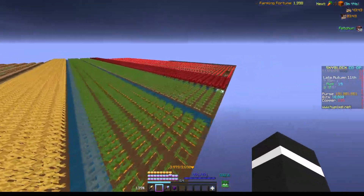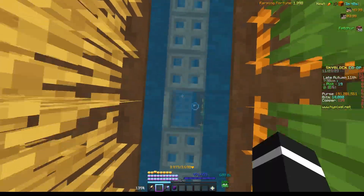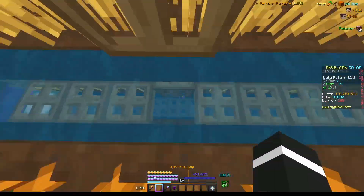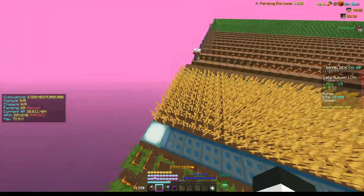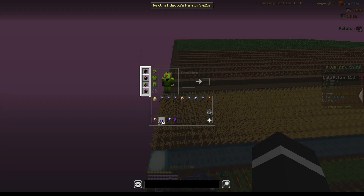For wheat, carrot, potato, and netherwort, it's a little bit obvious how they're pest-proof — you can easily just open the trapdoor, grab a pest, and leave. These are the big ones where you need the Patcher mod; otherwise you will not be farming all five rows. The link is in the description.